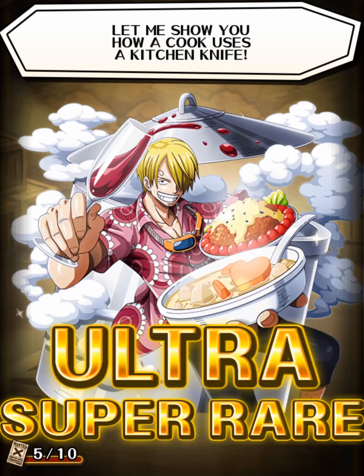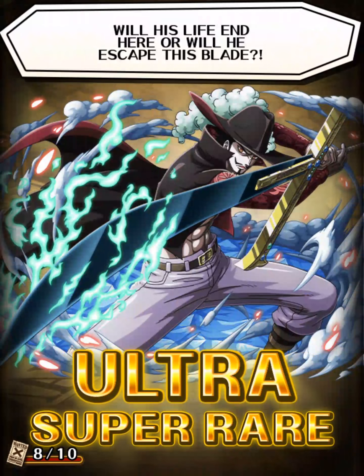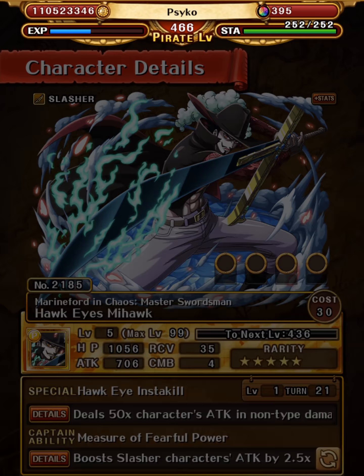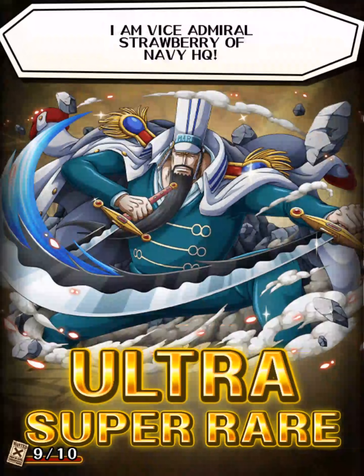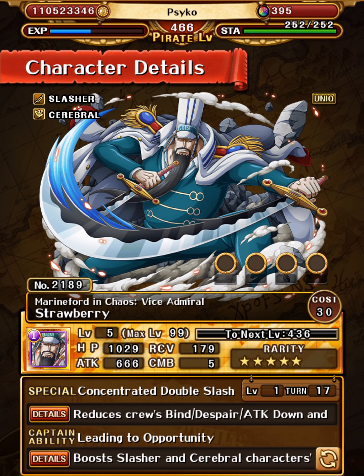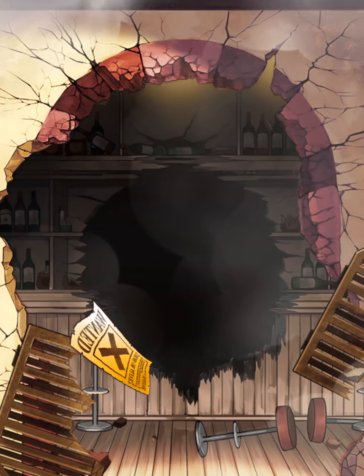No legends so far. Just going to skip really fast — that's one new unit, that's Mihawk, he is pretty good. The special, like you can see here, it doubles the crew slot effect, meaning all boosts for one turn, if you have 3 or more Sai units in the crew. And that's Strawberry, so 2 out of 4 rail recruits already — pretty damn good for one multiple.